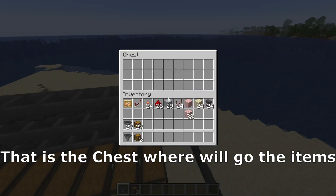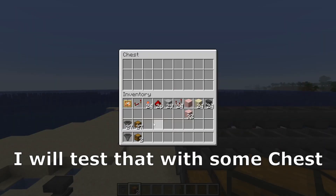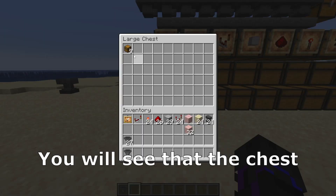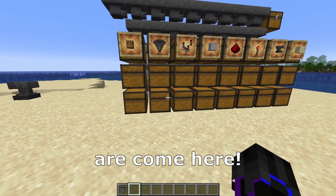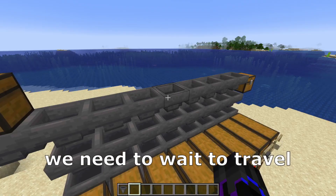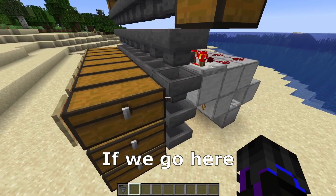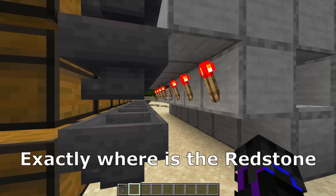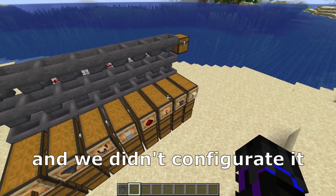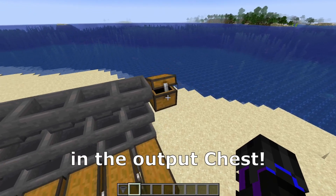That's the entire system: that's the input chest and that's the chest where items go if they didn't get sorted. So for the beginning I will test it with some chests — I will place that in the input chest and you will see that the chests come here. Also if I place some redstone, we need to wait for it to travel into the hoppers and you will see the redstone appear, and the torch exactly where the redstone is will turn off. If I place an item which I didn't configure, it will go through the entire system and arrive at the output chest.